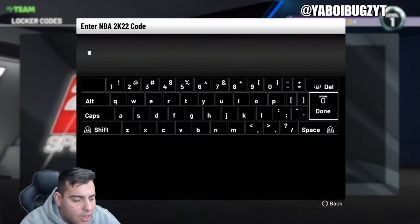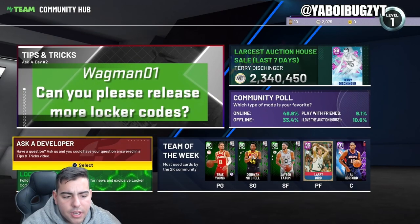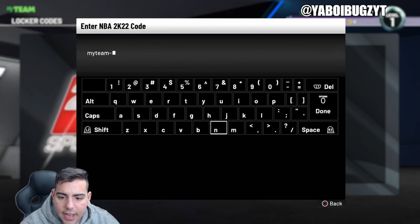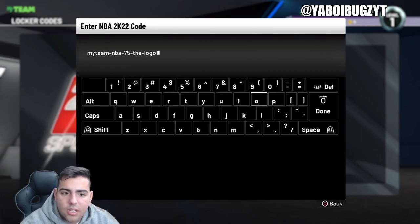We also have a new locker code to go over in this video. They posted it — I believe two days ago. Let's type this in: myteam-nba-75-nba-75-dog-logo. That's the code right there. Pause the screen and type that in.